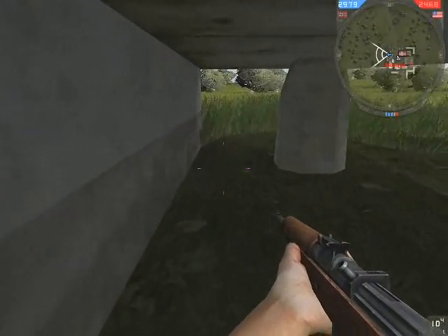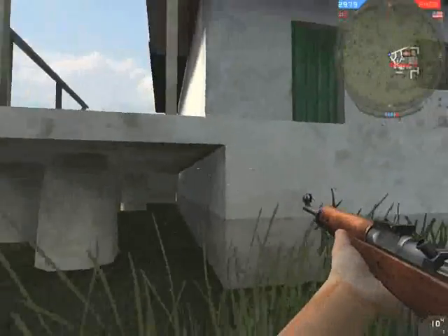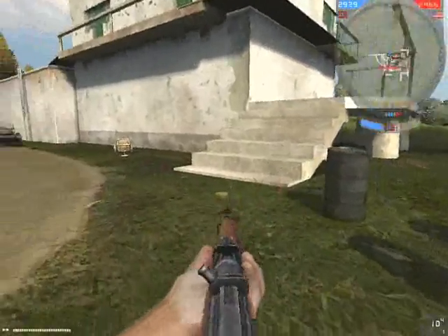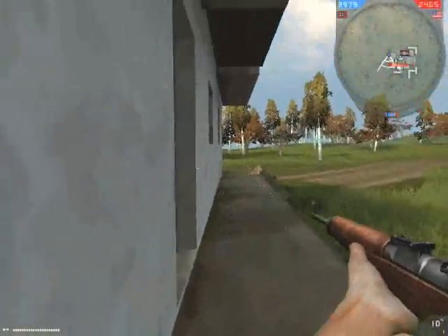You can walk under this platform, walk under those stairs. Parts of it are in the cap zone, and you just need to check for all these areas. Here you can see it's in the cap zone.